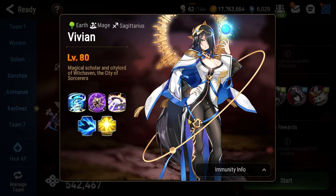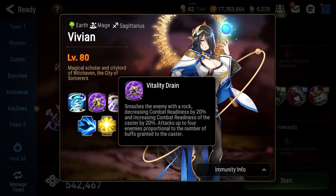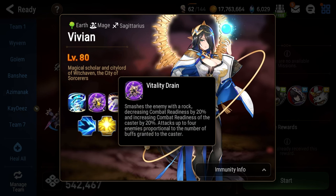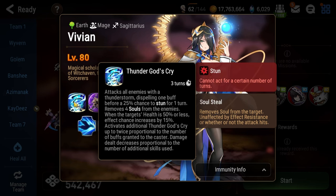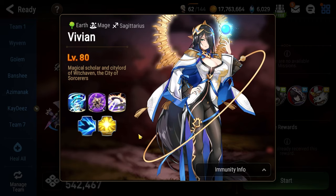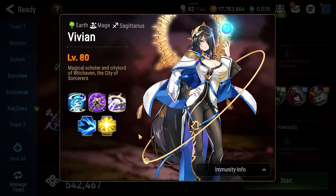As long as Vivian has one or more buffs on her, her attacks do different things. Her basic attack Vitality Drain normally would be a single target attack, but if she has buffs it's an AoE attack. Thunder God's Cry is her AoE attack that has the ability to stun somebody on your team, potentially multiple members, and it removes four souls. If she has multiple buffs it can trigger multiple times up to three times, which is a lot of damage and potentially your entire team stunned.